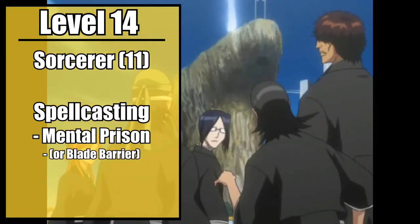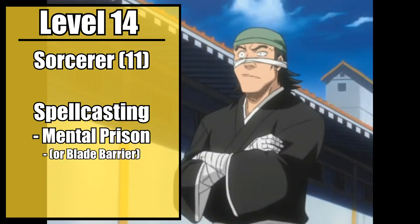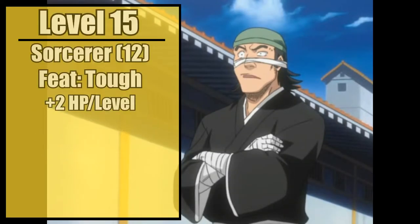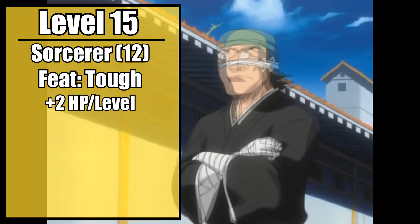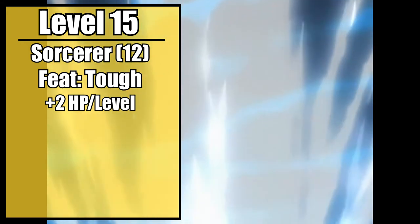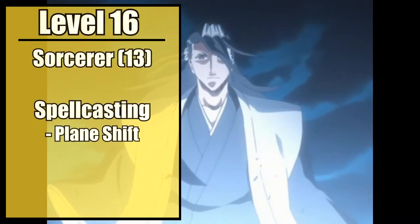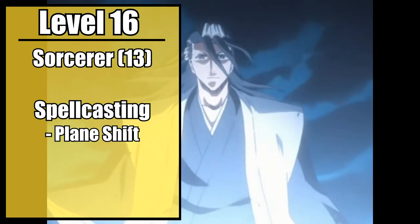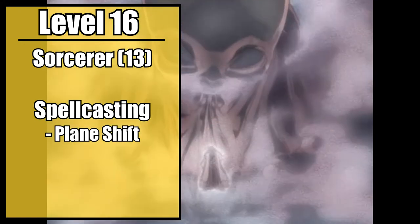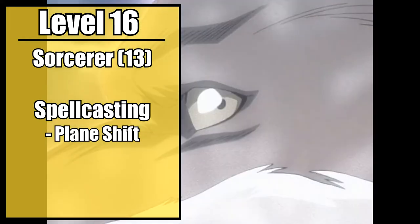Alternatively, if you don't like the whole illusion vibe, take Blade Barrier and form it into a ring around you and your opponent. Twelfth level sorcerers gain an additional feat. Take Tough — you're incredibly sturdy despite your lithe frame, and since you've been engaging in direct melee with people, the majority of your hit dice being d6s, you're going to need the extra support. Finally, thirteenth level sorcerers gain a seventh level spell. Take Plane Shift — this is your ability to shift between the planes using your Zanpakuto to form portals to other dimensions.